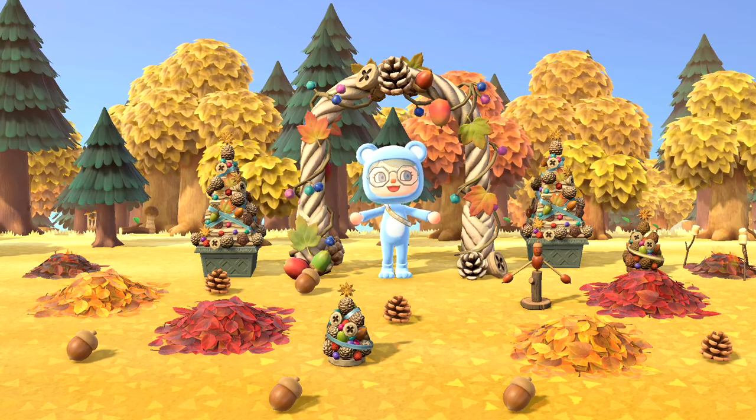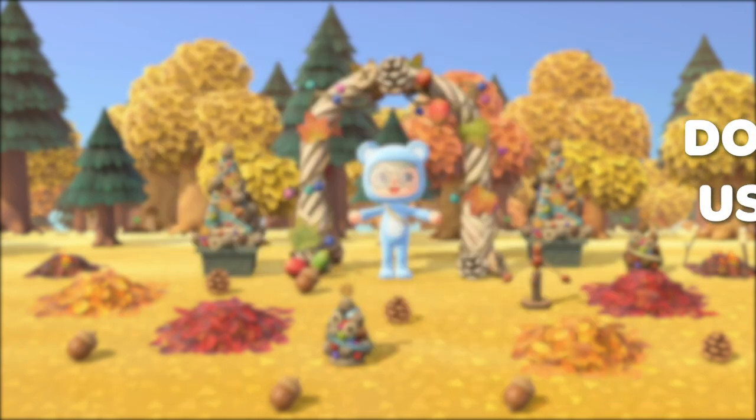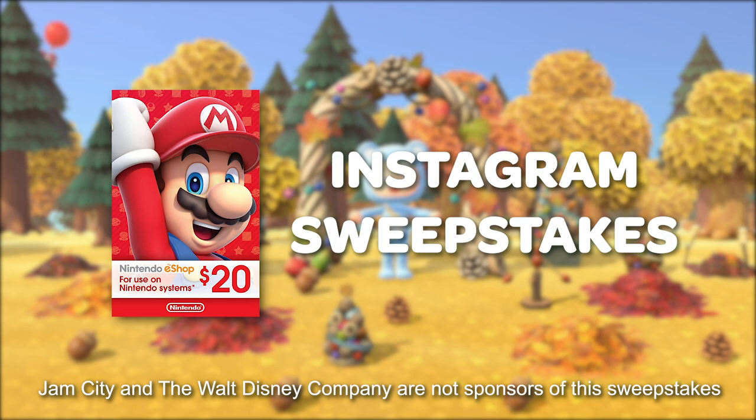But real quick before we jump into the video, today's video is sponsored by Disney Emoji Blitz. You can download the game for free using my link in the description on your mobile device or tablet. This download link also serves as a creator code, so anything you buy in the game goes directly back into my YouTube channel to upgrade equipment and make it an even better viewing experience for you. I'm also running a sweepstakes for a $20 Nintendo gift card over on Instagram, so stay tuned to find out how to win.